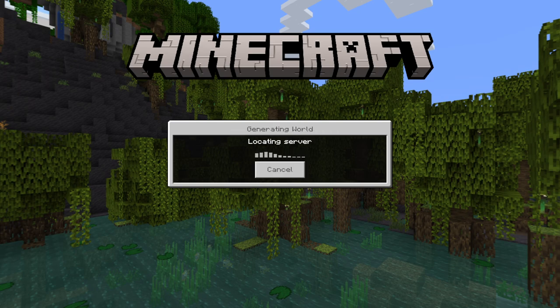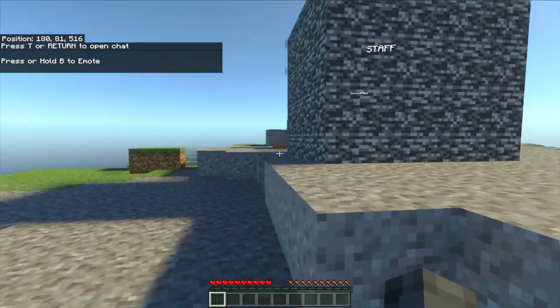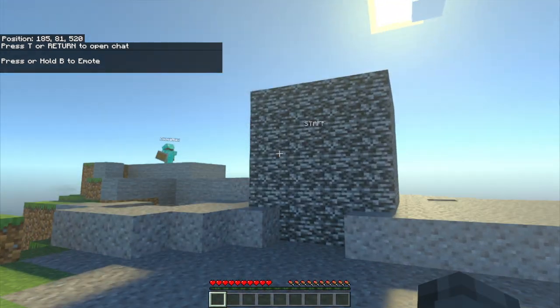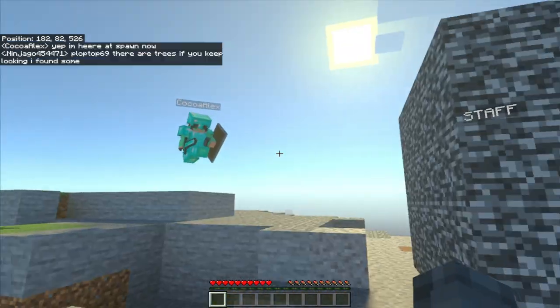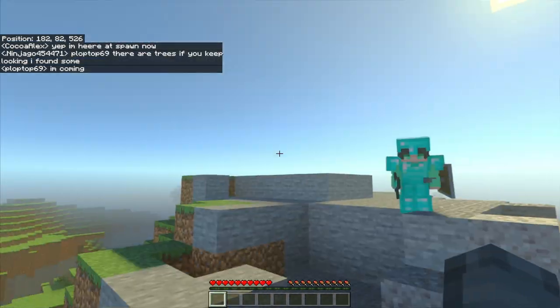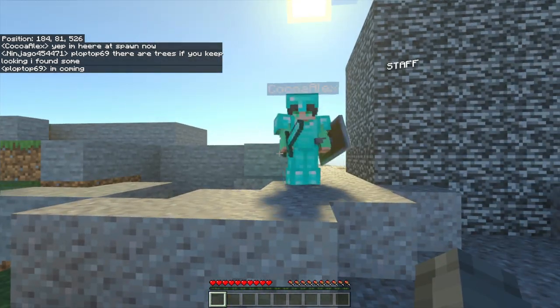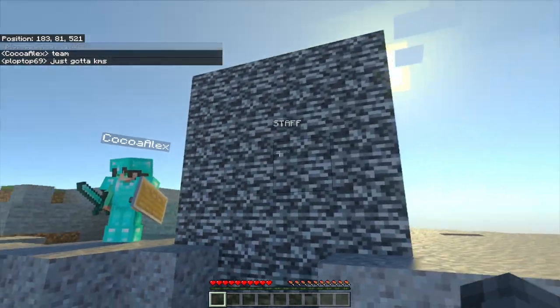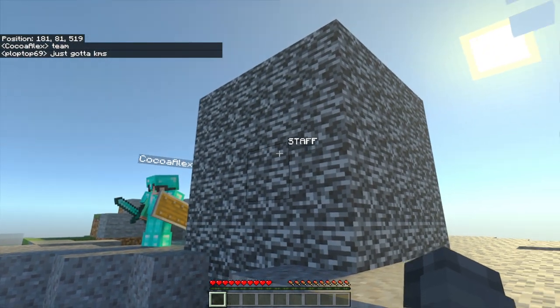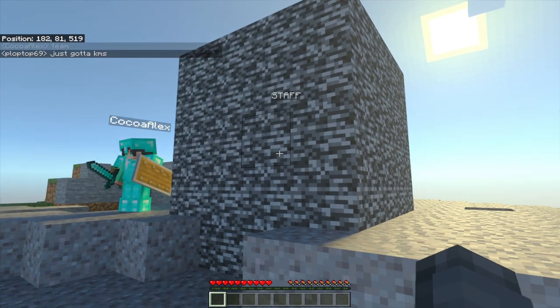It says I entered the game. We have the game here — don't kill me! So this is how it works. You can join via the Discord link in the description, join the team, and have some fun.